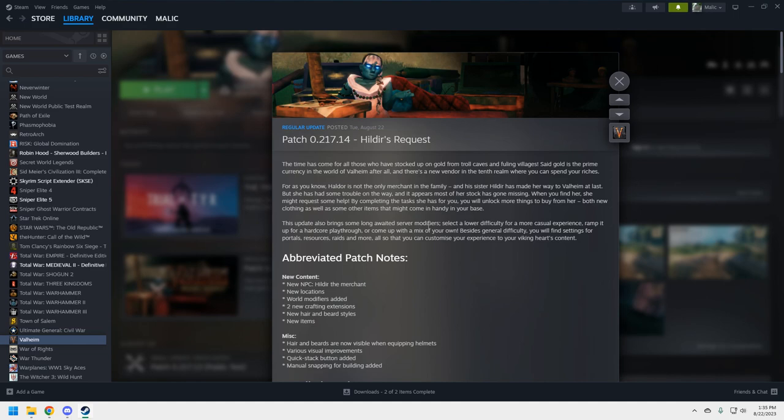This update was anticipated — most people knew it was coming; it's been on the test server for a while. This is the update that has Hildur, a new NPC character in the game. It also has modifiers for your server playthroughs — you can make them hardcore, turn off events, etc.